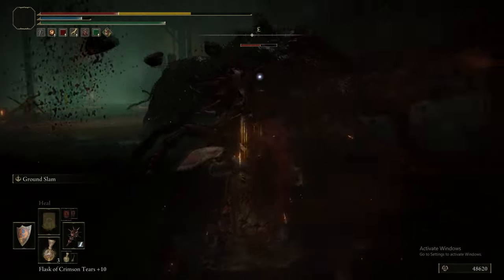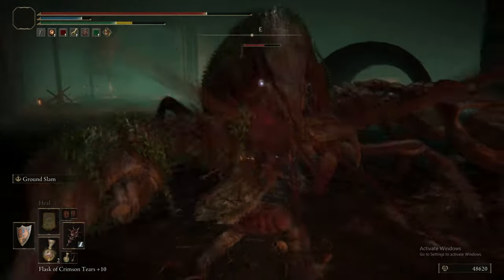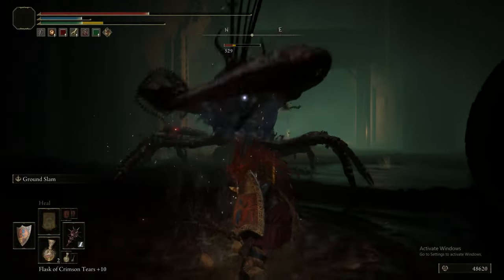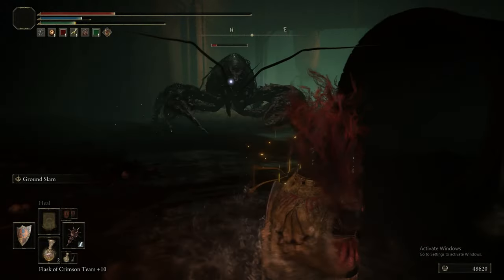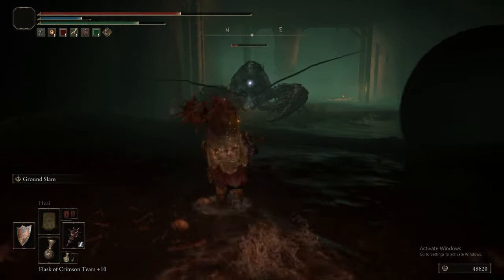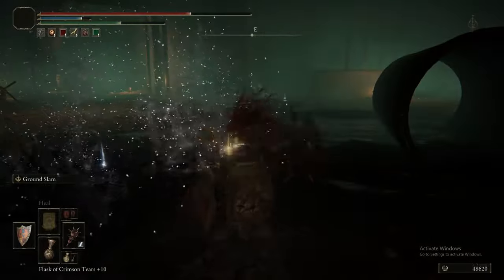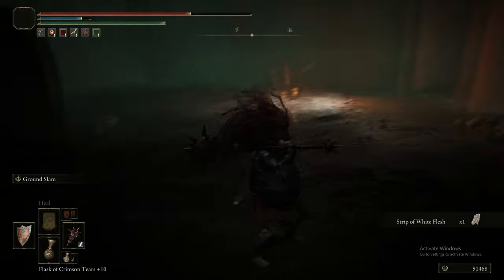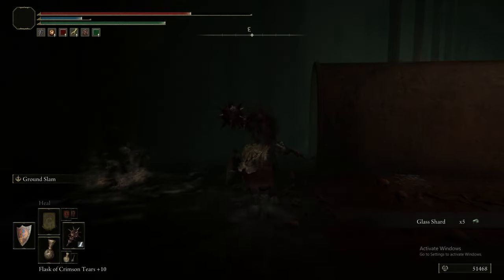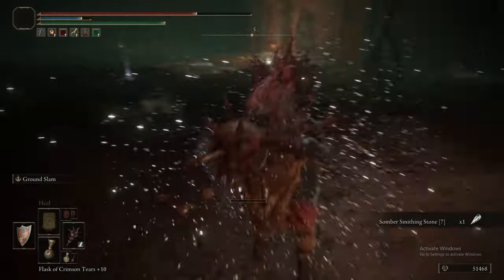Electrify Armament plus Lion's Claw would probably be the best combination. I almost wonder whether Spectral Lance would be good here - if it's able to stun lock these things, you could keep your distance and just launch lances. There's also Stormcaller as an Ash of War that might be quite good, especially if you can get them to back themselves into a corner, since they do back up between attacks.